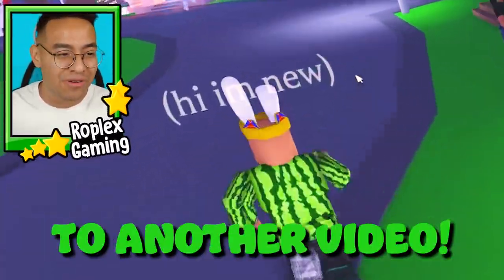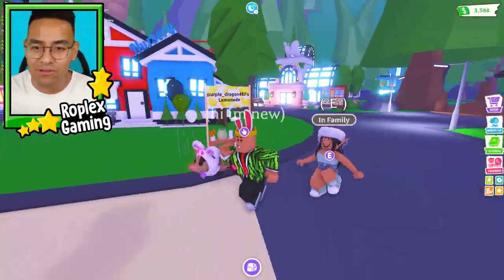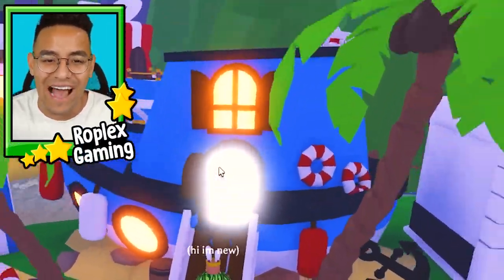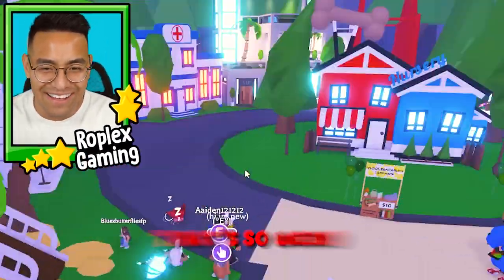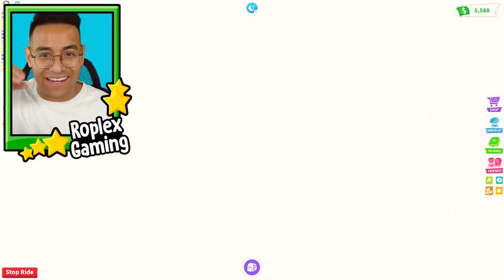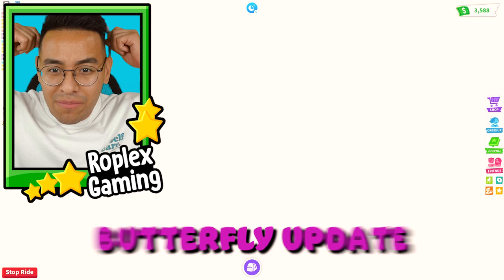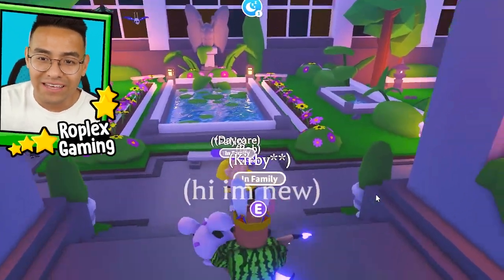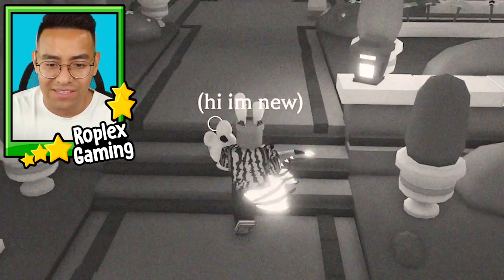What's going on everybody, welcome back to another video. I just logged into the game and didn't even know this was a thing — apparently they added a butterfly sanctuary. We're about to check it out. Look at this, they just added the boat on land, that's so weird. This is my live reaction, I haven't even seen this. I didn't even know there was gonna be a butterfly update until I saw YouTube videos.